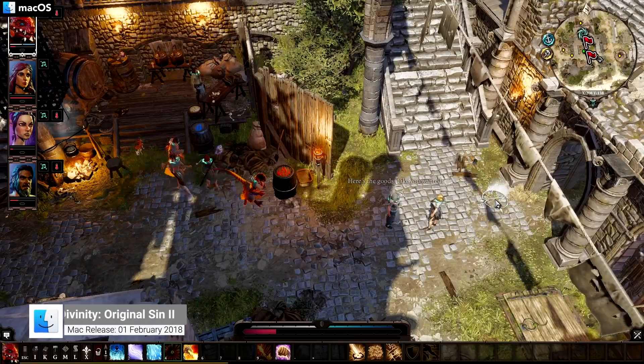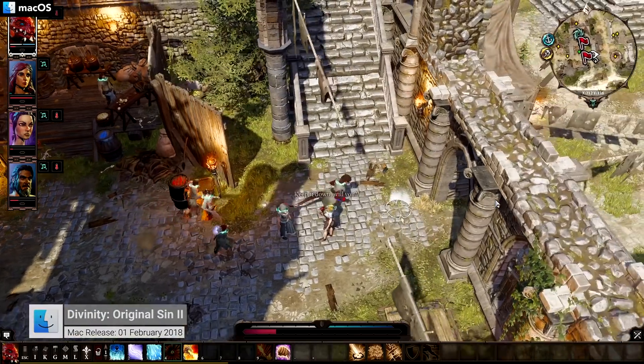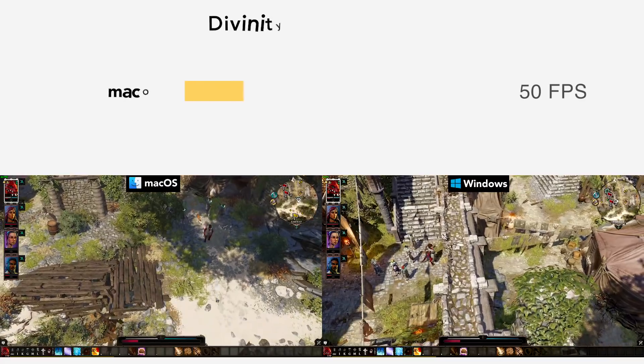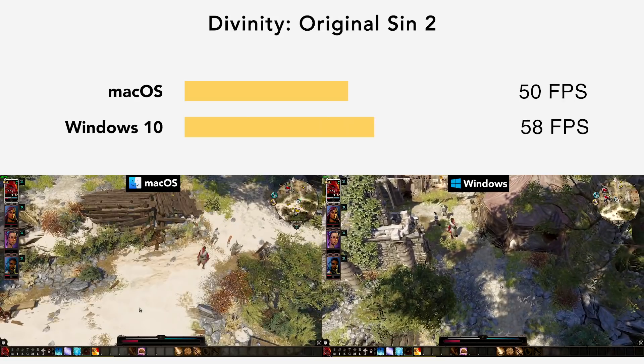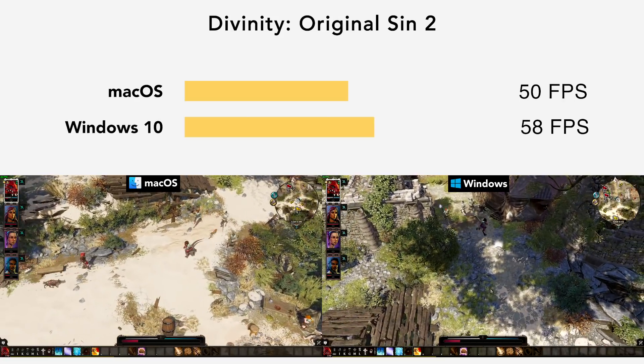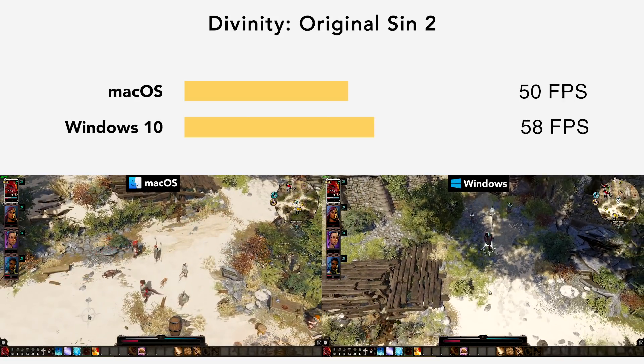Moving on, we have Divinity Original Sin 2. Under macOS, it runs at around 50 FPS, while on Windows it receives an average frame rate of 58 frames per second.